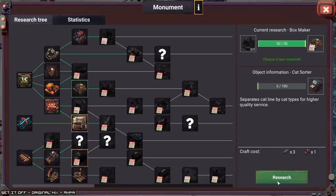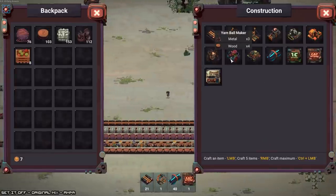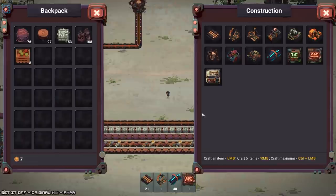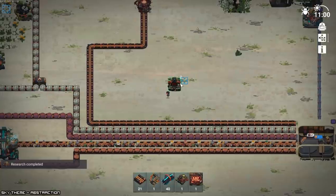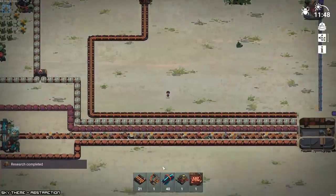Let's go cat sorter. I'll set that up and start learning how to make boxes. This is already incredibly obnoxious music. Box maker. So box maker just requires lumber, nothing more.